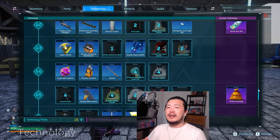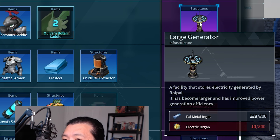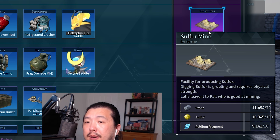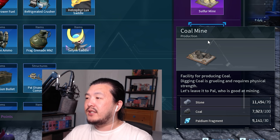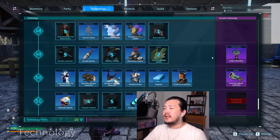This means you'll get a total of seven new ancient technology points, meaning you'll need to farm about seven more. You'll need at least three of the new Sakurajima ancient technologies: the large generator, which unlocks at level 49, the sulfur mine at five points cost, the coal mine also at five points, and the large generator costs four ancient technology points.